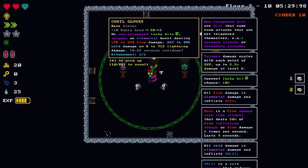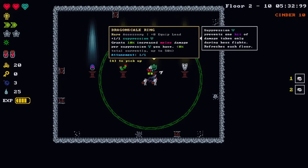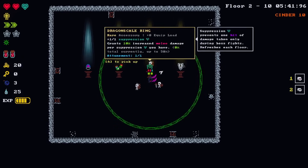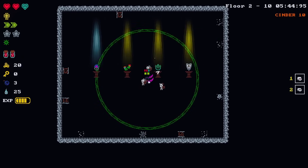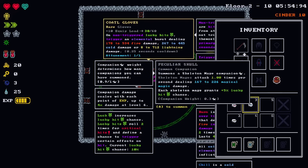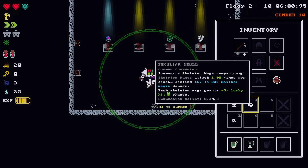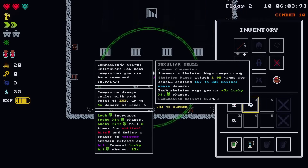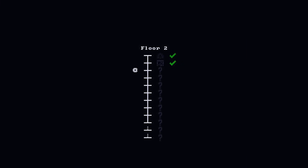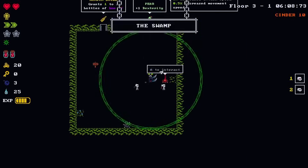Non-triggered lucky hits, elemental burst - maybe. Accessory: gain plus one suppression, grants ten percent increased melee damage per suppression you have. Coaddle gloves - we don't really have anything to do with lucky hit chance. We could swap out and put on three of these skeletons - would that be better? Each skeleton mage grants plus five percent lucky hit chance. Interesting, I guess I'm taking more dex over some other options right now.